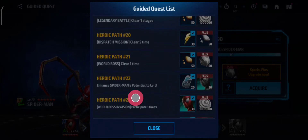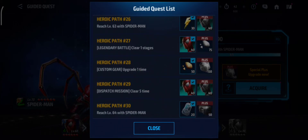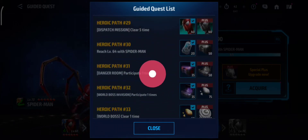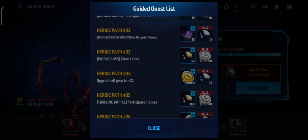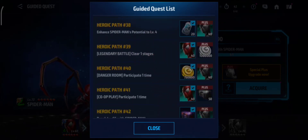Gears 21, Legendary Battle, Dispatch Mission, World Boss Potential, World Boss Invasion, Dimension Missions, Contribution Rewards. Level 63: Legendary Battle, Custom Gear. Dispatch Mission. Level 64: Danger Room, World Boss Invasion, World Boss Gears, Timeline Battle, Dispatch Mission, World Boss Potential.